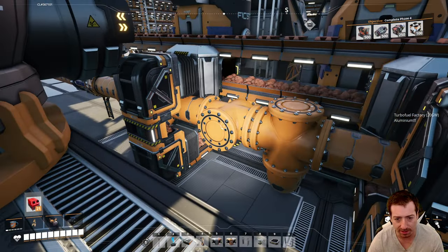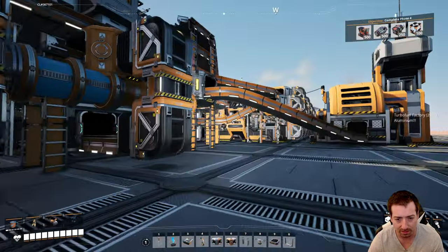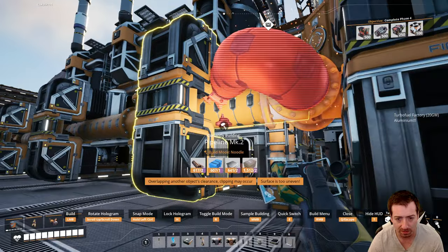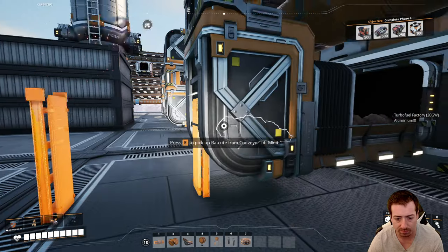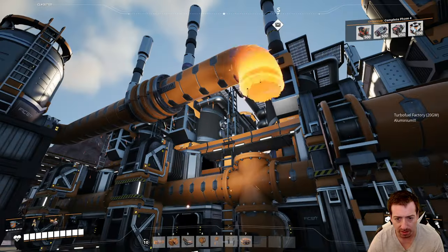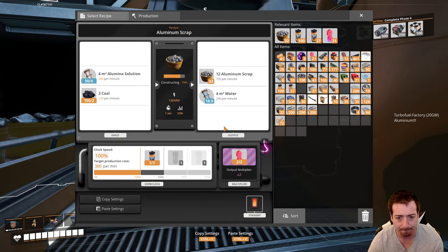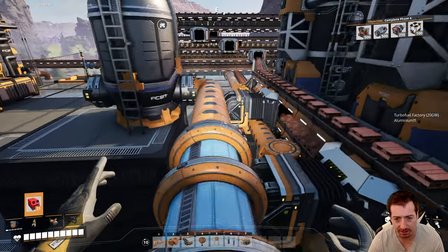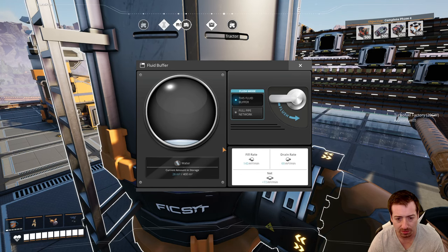I guess the next thing to try is putting the connection on the end over here, maybe right there. I'll actually do it that way so we have more of the higher up. I'm not sure if this will fix it or not. Maybe that'll make it less likely for sloshing from the low pressure end to make it in. I don't know. We'll just have to pay attention.